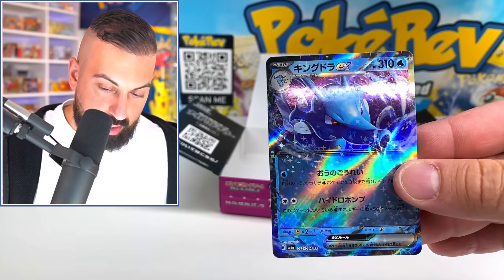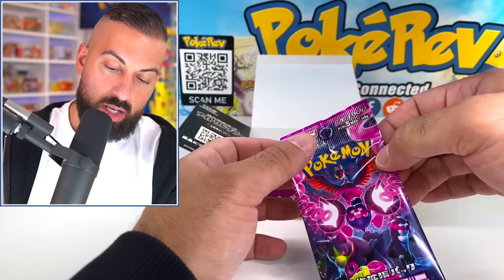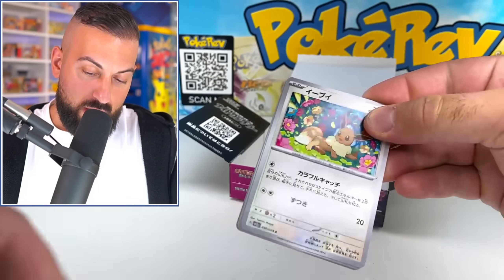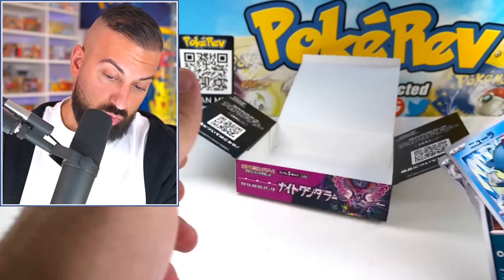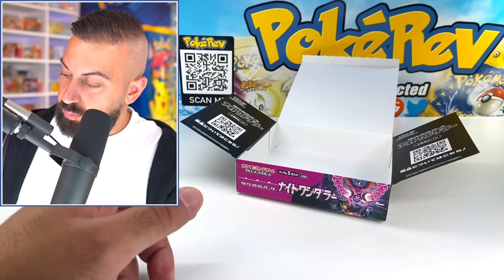Got Kingdra thrown in here — regular EX, solid. Only a few more packs remaining as we come down to the finale. We have Eevee. Strikeout. But we did have nine pulls in each one of these boxes, so it's pretty predictable.